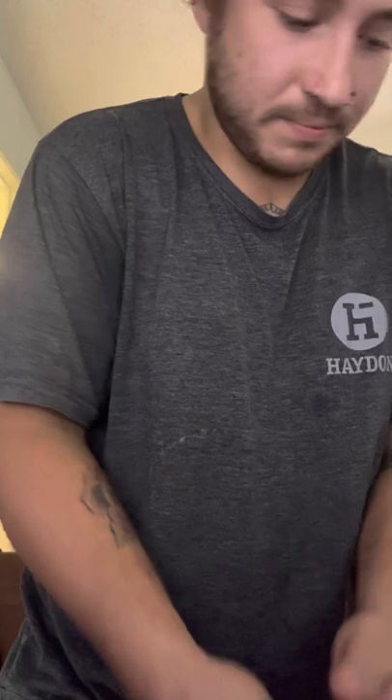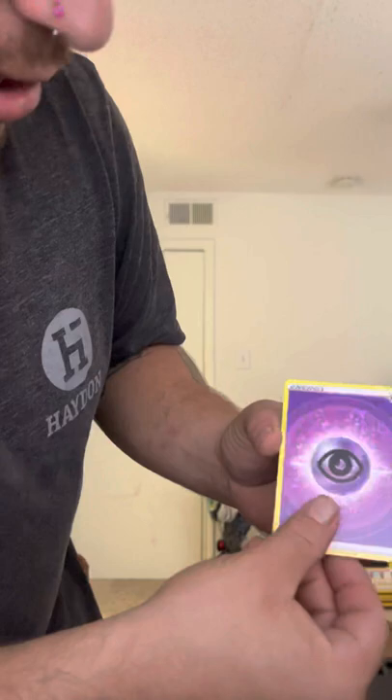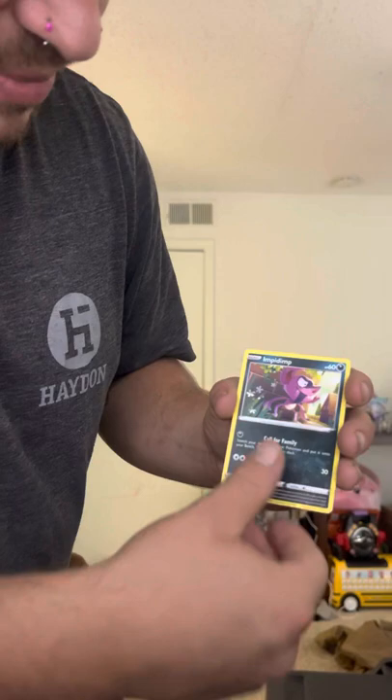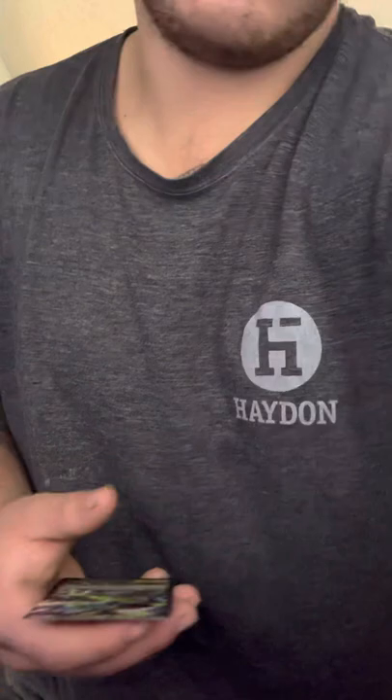No hit in that pack. Moving on to Brilliant Stars — wow, this pack actually feels a lot thicker than usual. Sometimes Pokémon actually puts more cards inside the pack than needed. We got Psychic Energy, Chinchow, Cleansing Gloves, Dust Clops, Shinks, Imp Dimp, Golett, Castform, Chimchar — followed by a Flygon V ultra rare! Second hit of the day!